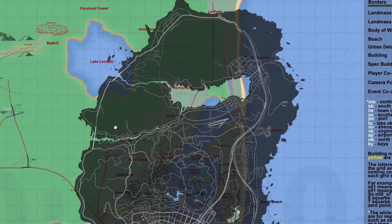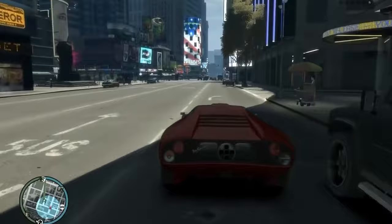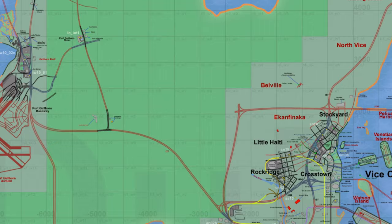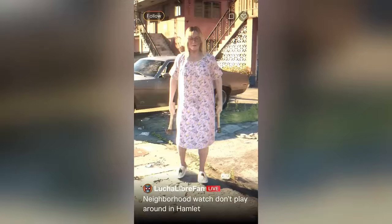Acknowledging the observed need for a slight enlargement of Vice Beach, the visual impact remains nothing short of extraordinary. The comparison underscores the incredible density that GTA 6 promises, reminiscent of the lively streets and vibrant atmosphere of GTA 4's Liberty City. The close proximity of structures in Vice Beach promises an unparalleled level of immersion, evoking nostalgia from the beloved GTA 4 era. This meticulously crafted map stands as a colossal playground, with intricate detailing and a tightly packed urban landscape that heralds a new era in gaming.